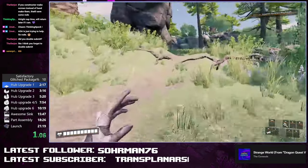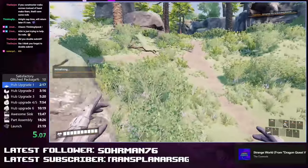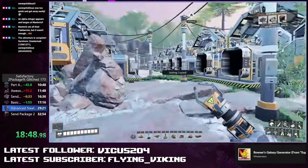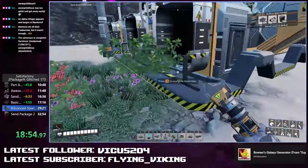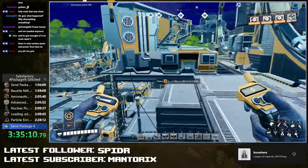Hey YouTube! Over the last week there's been an explosion of activity in the satisfactory speedrun community due to a new glitch we found called 007. This glitch allows you to produce effectively infinite resources at almost zero energy cost. It's reduced the time of the 4 package run from 17 hours and 53 minutes to just under 4, and it keeps going lower.